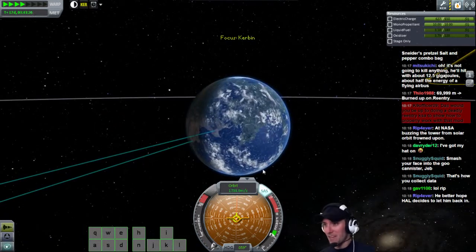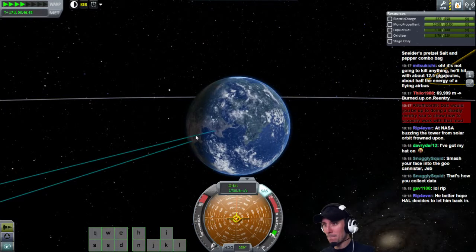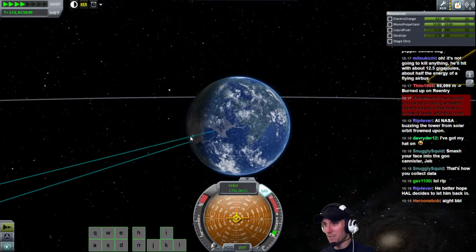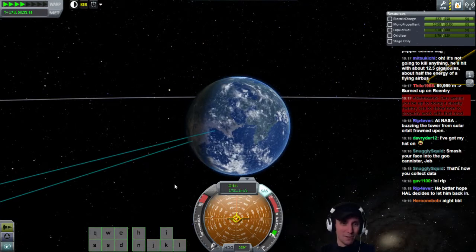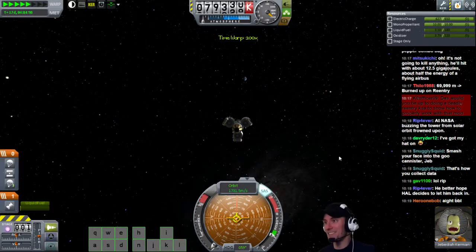Let's go see how much we burned that delta V. What would the node look like now? Oh my gosh - give me a node. Two days. So instead of 20 days, we did two days. At NASA, buzzing the tower from solar orbit is frowned upon. We've only got two days to go here. That Kerbin is going to come up really freaking fast. Right now, we're falling straight towards Kerbin.